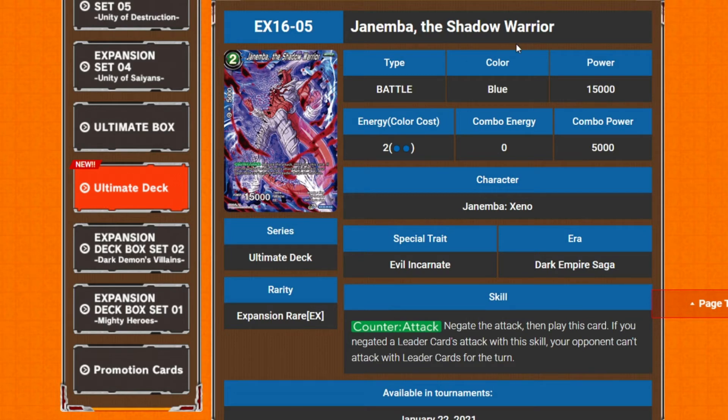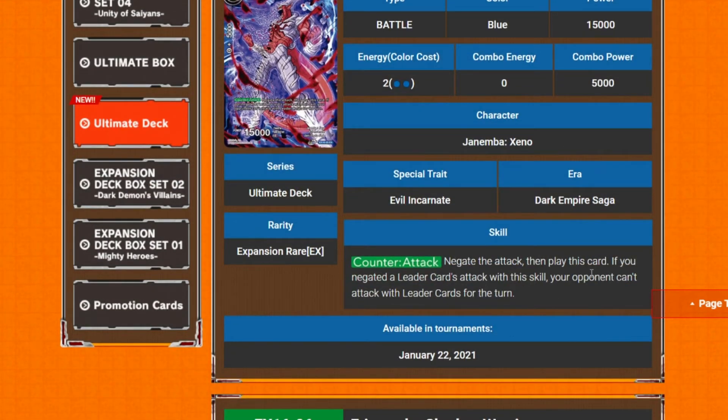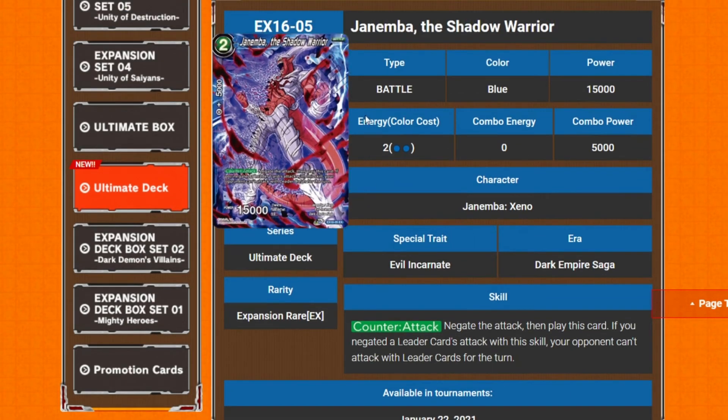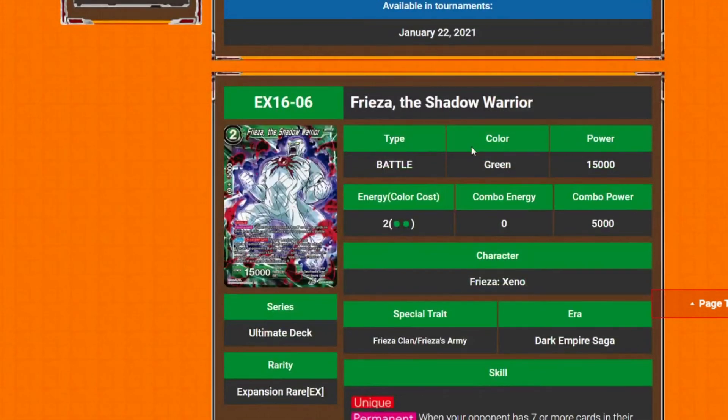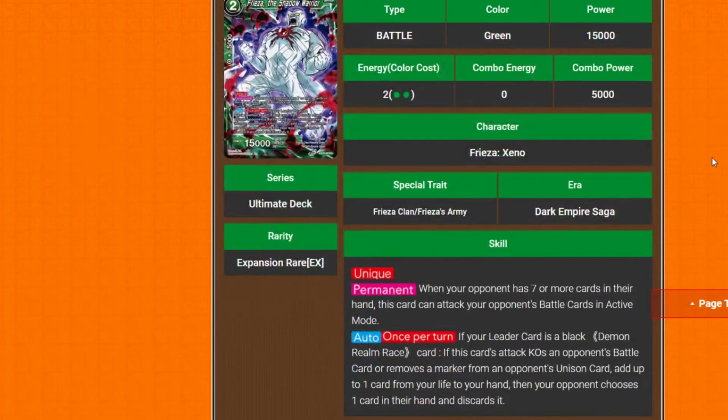Janemba, the Shadow Warrior — two cost, requires two blue, 15k counter attack. When you negate with this skill, play this card. If you negated the leader card's attack with this skill, your opponent cannot attack with leader cards for a turn. It's situational since it depends on the leader multi-attacking, but you can use it as a two-cost negate regardless. It gets your Janemba on the board, and thanks to Toa's permanent it becomes a one-cost negate.